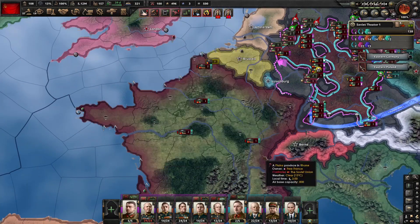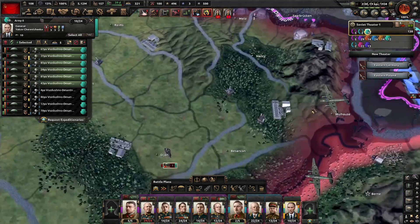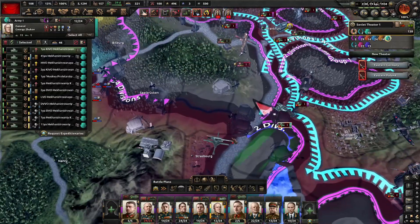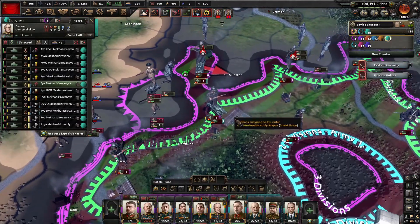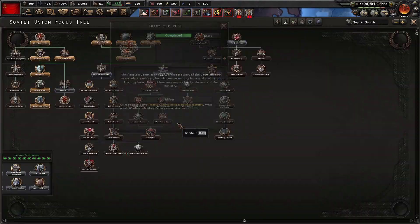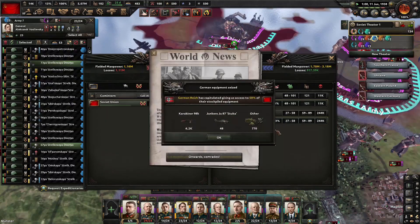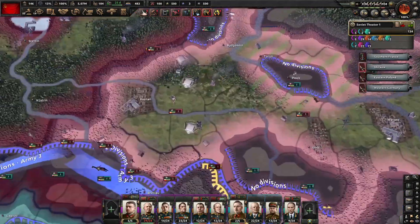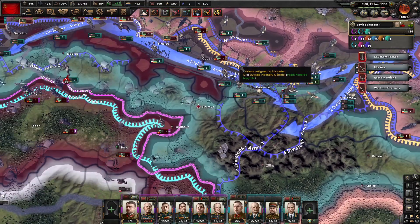Thankfully France has capitulated. There's only one little encirclement where I think the United Kingdom is. So let's link up our territories with our German occupation zone and see if we can take out these United Kingdom units that we might be able to encircle inside of occupied Germany. If we can capitulate Germany that'd be great. We just completed our focus to found the PCDI — let's go for anti-fascist diplomacy. Germany has just capitulated and liberated a good part of Poland, which was about to capitulate — it was quite close. We've almost capitulated Czechoslovakia, we just have a few more victory points we need to take.